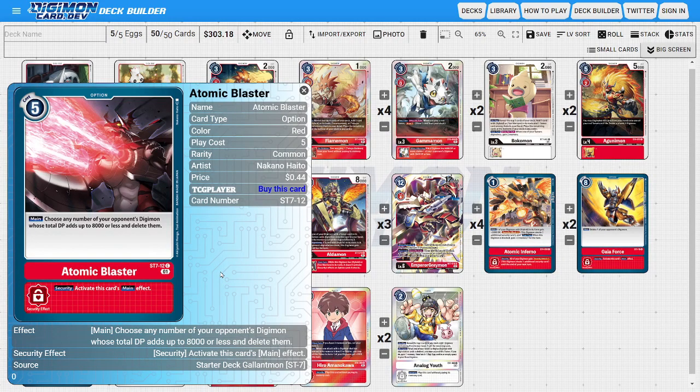The last option is two copies of Atomic Blaster, another flex spot for different forms of removal. It's a slightly cheaper card to remove mid-level Digimon — we choose any of the opponent's Digimon whose total DP adds up to 8,000 or less and delete them. Great for clearing a field of rookies or removing a level 5 we can't otherwise handle, with the security ability activating its main effect.